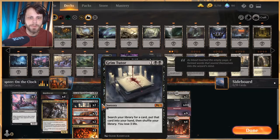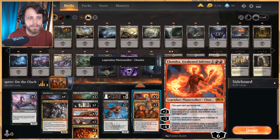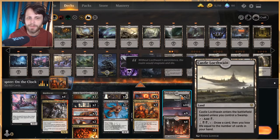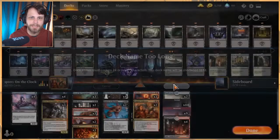We have two Grim Tutor as a way to pull out some of the big haymaker cards we'll hopefully need to finish off the game. As far as lands go, we run 25: four Blood Crypt, ten Swamp, nine Mountain, and two Castle Locthwain for a little card draw later in the game. Really interesting idea for a deck and I'm excited about it.